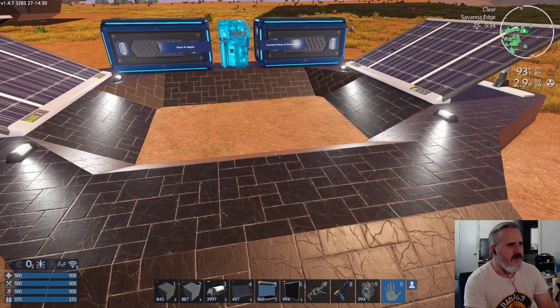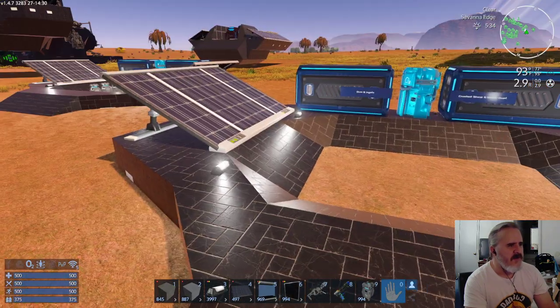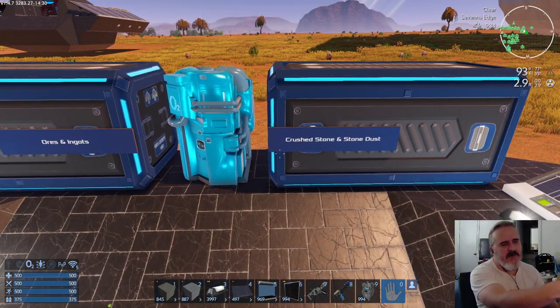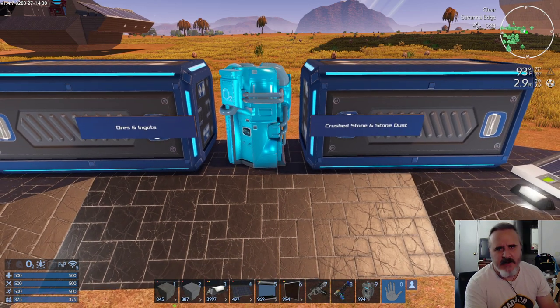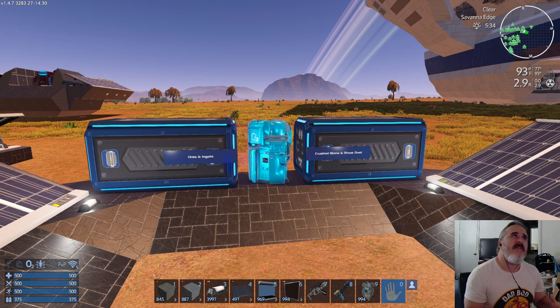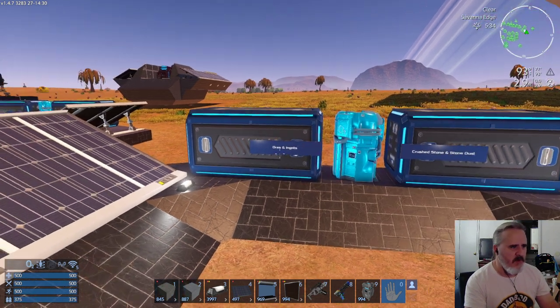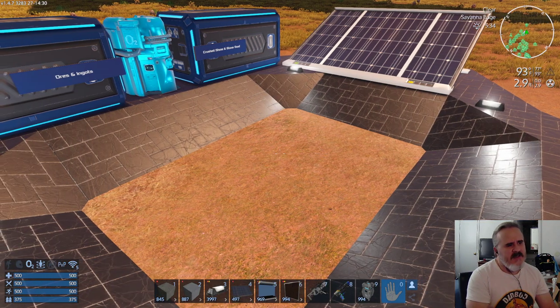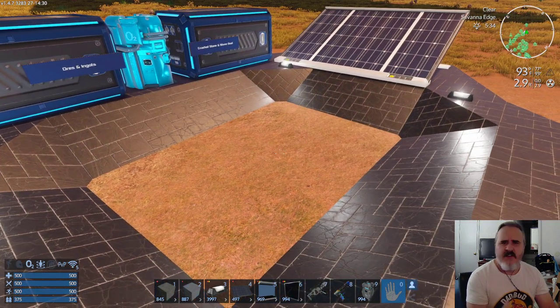A couple of things I wanted to point out: you notice the two solar panels, it's got a little row of lights on it, and we have the two storage boxes. I have them labeled with LCDs, but you can label them however you want, you can change it up and do whatever. What I was trying to target here is getting all of the crap that normally sits inside of your portable constructors during your first hour or two of gameplay into some semblance of storage — putting it into a storage box, freeing up the space in the portable constructor, making it less confusing, less cluttered.